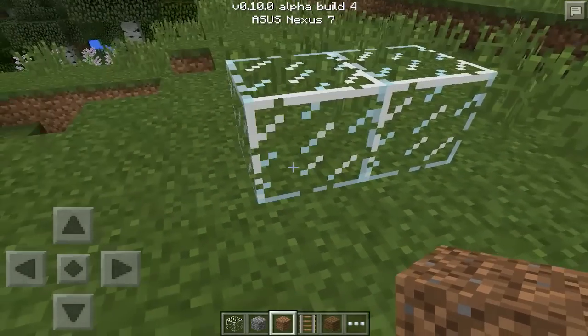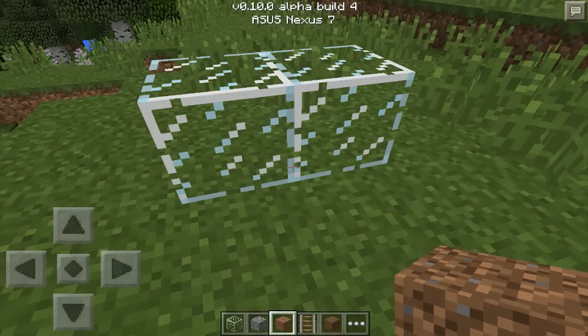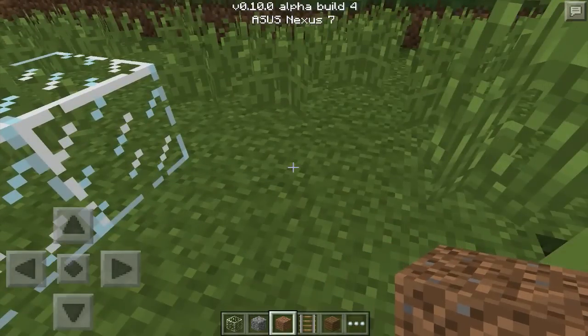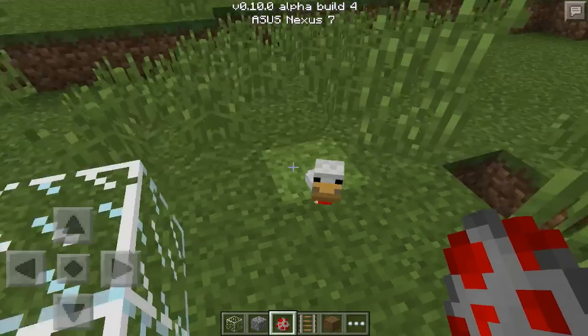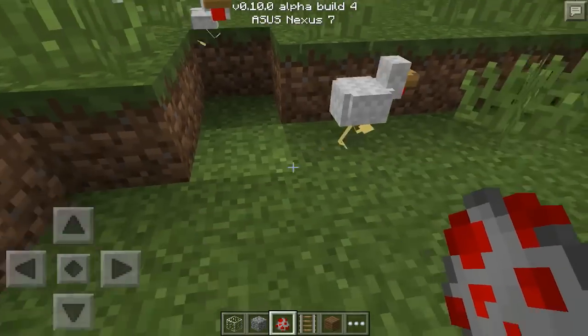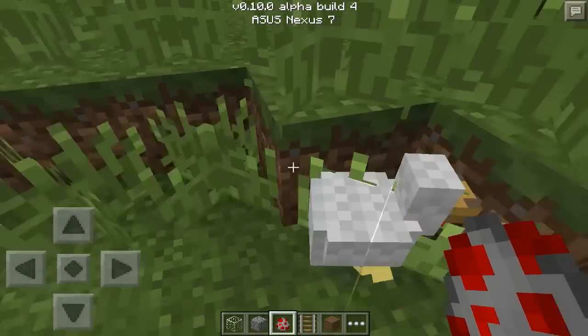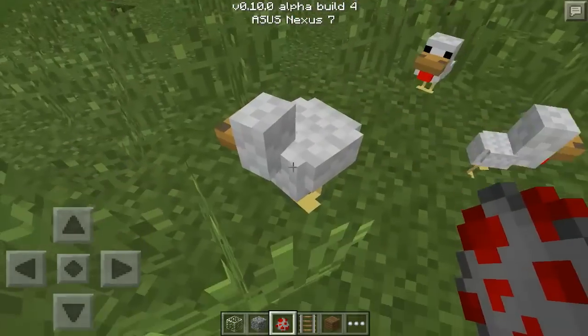Chickens no longer have a black artifact under their head, which is kind of sad because it was cute — just kidding, it was weird. Let me find a chicken for you. Alright, so that's a baby chicken — it's kind of hard to see. The black artifact was showing up underneath the chicken's head; it's no longer there. Sometimes it looked triangular — just this weird, dark-looking thing. They look much better now, like a chicken should look.